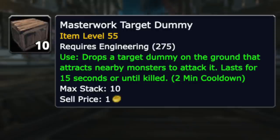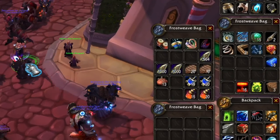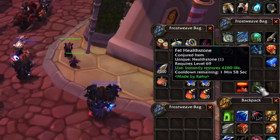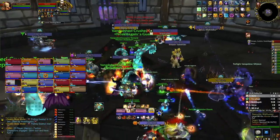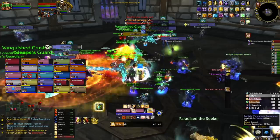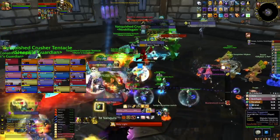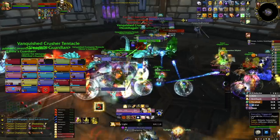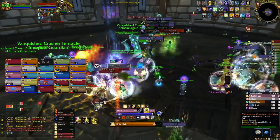Target dummies are of course another option and can be used alongside the trinket, but the thing I don't particularly like about target dummies is that they share a cooldown with your healthstone. On a fight where incoming damage is as unpredictable as it is with Faction Champs, I'd much rather have the healthstone ready to save my life. The best time to use target dummies would be on the pull, but since the majority of your DPS will pre-pot just to kill that first target quickly, you won't even have a health potion to fall back on either.